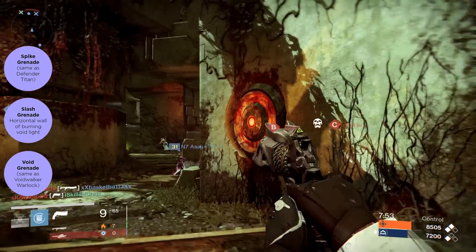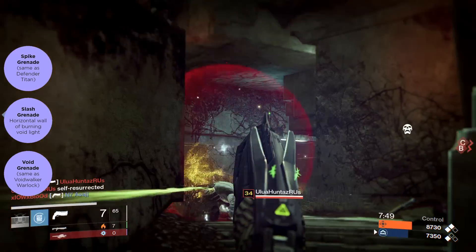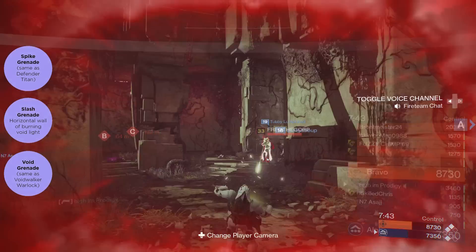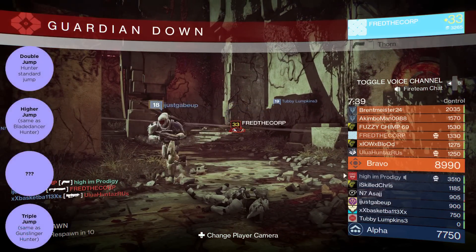The next one we have is slash grenade, which is one of the new ones. It's a horizontal wall of burning void light, and when you see it in action it looks like fire thrown in a horizontal line. Maybe you can use it to block off areas or throw it at enemies' feet and burn them.